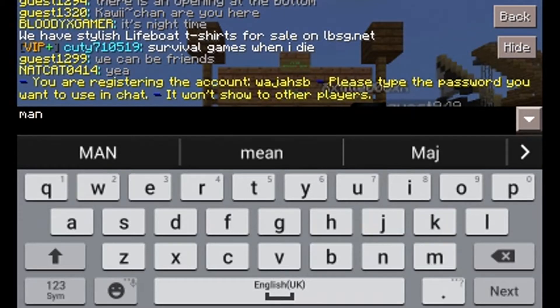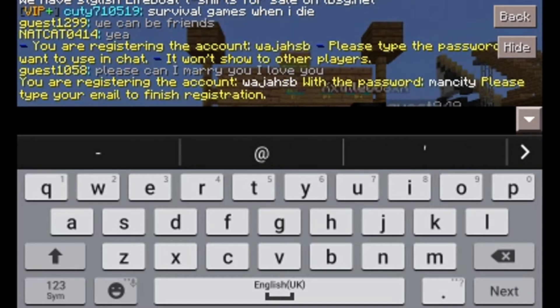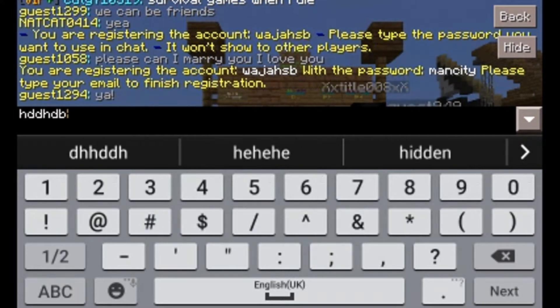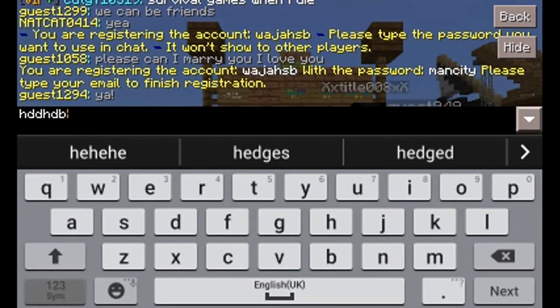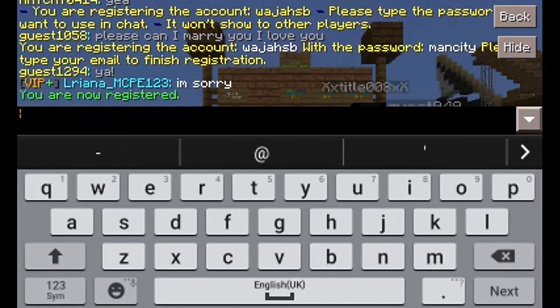Now you want to do a password that no one will know — I'll just use 'man city'. Then you want to type an email to finish. It doesn't have to be a real email; it can be something like something@gmail.com. And now you are registered.